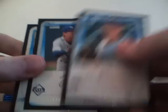Lonnie Chisenhall rookie. Taylor Jungmann — pretty sure that's one of the bigger ones. Logan Forsythe — I think that's a refractor, not numbered. Jake Haig — might be one of the bigger ones. I think we're about halfway through the box. Still looking for the chrome auto or the rookie auto. Jerry Sands chrome rookie. Anthony Mayo, first Bowman Chrome, Diamondbacks. Justin Sellers chrome rookie. Michael Fulmer, first Bowman Chrome. Archie Bradley — I believe he was a top five pick.